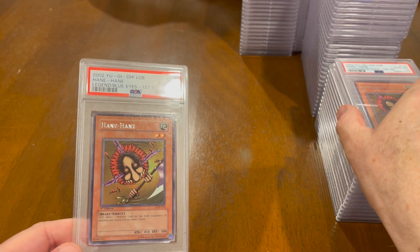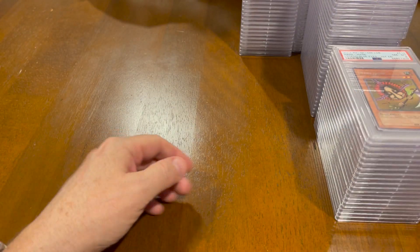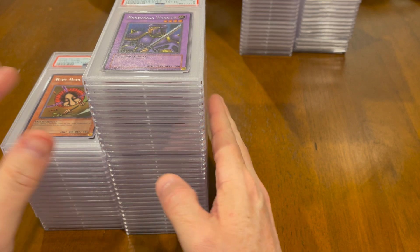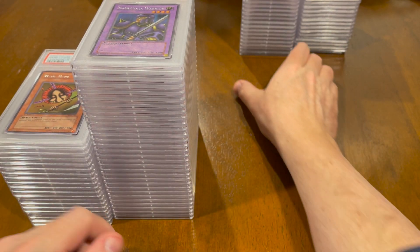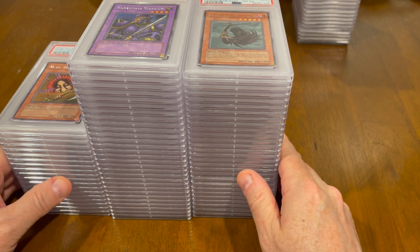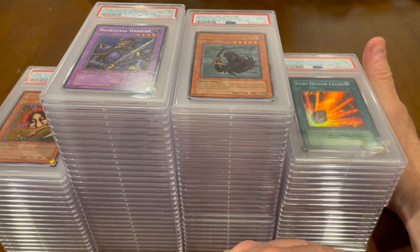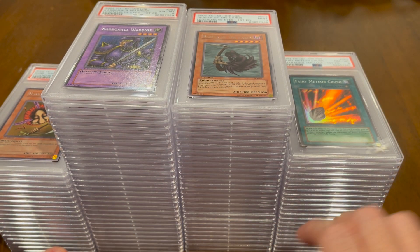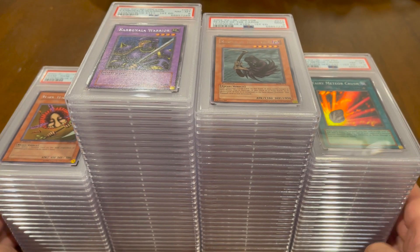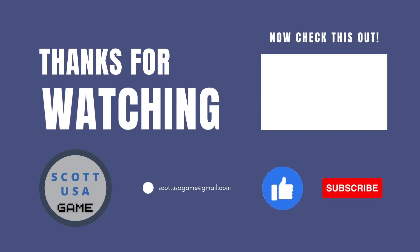I don't know what the difference is between a 10 and an 8, apparently. Alright, so that is it. I will put these up for sale. But if anyone is watching this and they're interested in any of these cards — some of them are already sold, but most of them, all the rest are for sale. You can get a lot of the Legend of Blue Eyes First Edition, and because I got 7s, 8s, and 9s, they'll be pretty reasonably priced — you won't be looking at having to pay a whole lot of money. So there is my bulk return. Alright everyone, thanks. Subscribe to our channel and stay tuned for more!